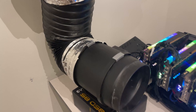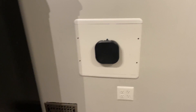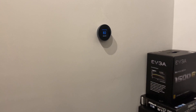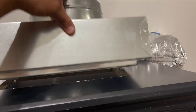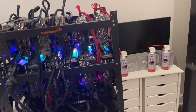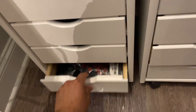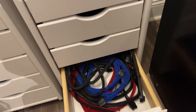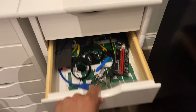Over here I have the LTE backup system with the antenna, and on the wall as soon as you come in the room you have the dedicated thermostat to keep this room at whatever temperature I set. I'm using the top of the mining tower for storage until I get more cards. Back here we have a monitor I use when testing the rigs and storage drawers for PCIe cables, SATA cables, and pretty much everything I have spare.